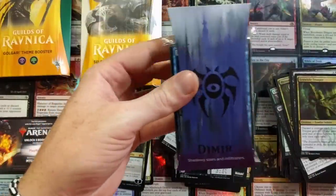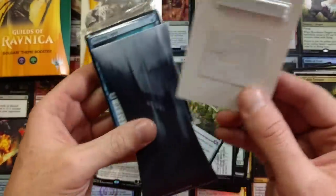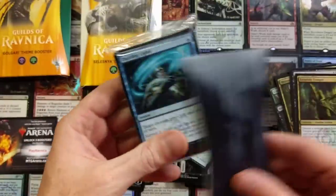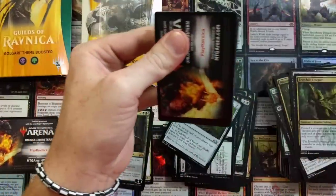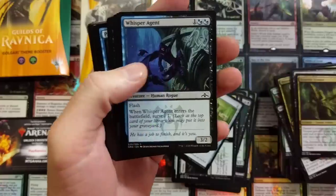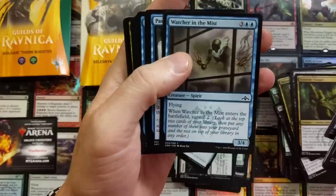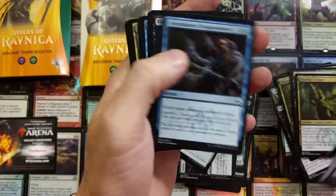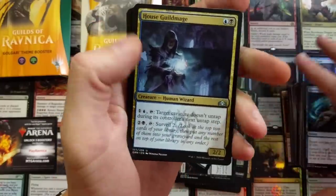We are on to our third one — it's our third kit. Cool artwork on that, I'll say it again. I noticed a lot of YouTubers enjoy that artwork and I'm one of them. Watcher in the Mist — it looks like skeleton bones but it's supposed to be a ghost. Where are the uncommons? These are all commons. There we go, so that was kind of weird how they did that. We got the guild mage.